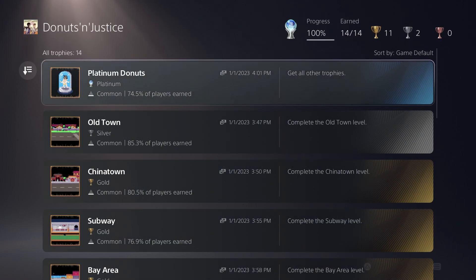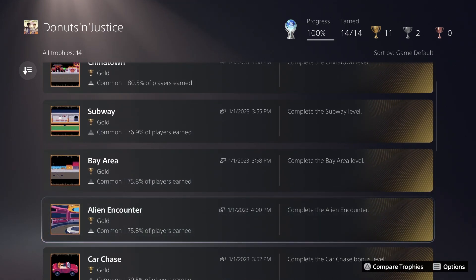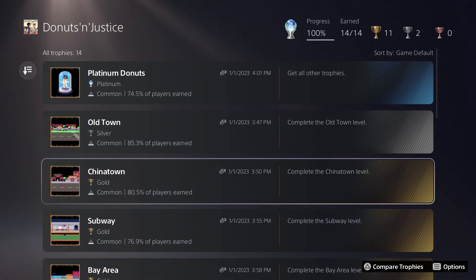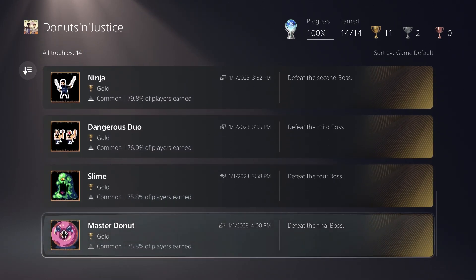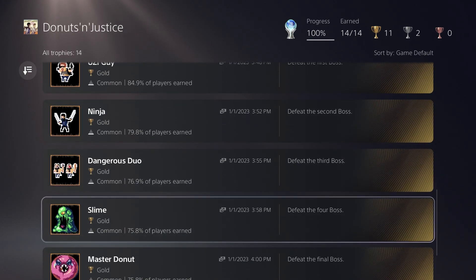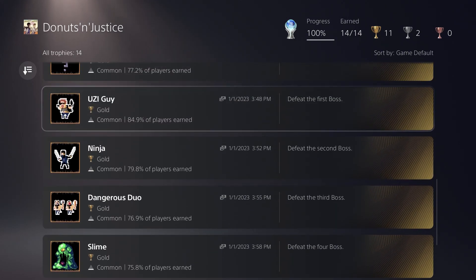The levels pretty much move on their own — they're sort of side-scrolly, auto-scrolly type of games. For this platinum trophy it is very, very simple. The game has a total of 10 levels: four standard levels, four independent boss levels, a bonus level, and then the final level which also has the boss fight in it.